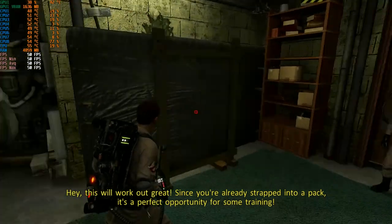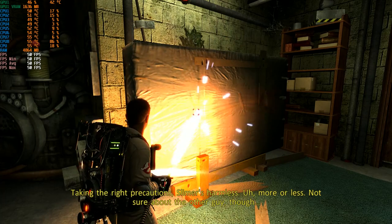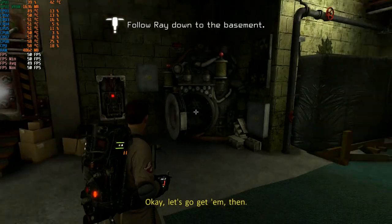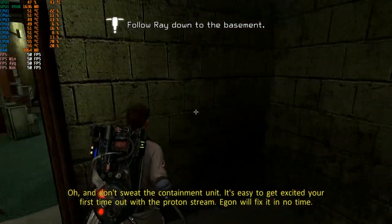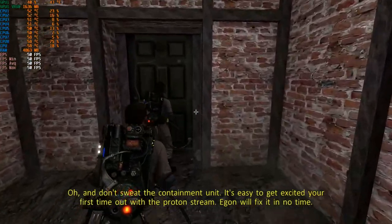You two get those ghosts back. Hey, this'll work out great, since you're already strapped into a pack! It's a perfect opportunity for some training. Taking the right to cover Slimer's escape. Okay, let's go get him. Don't sweat the containment unit — it's easy to get excited your first time out with the proton stream. Egon will fix it in no time.